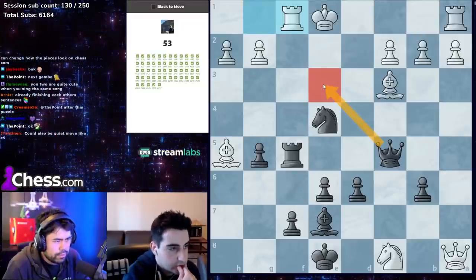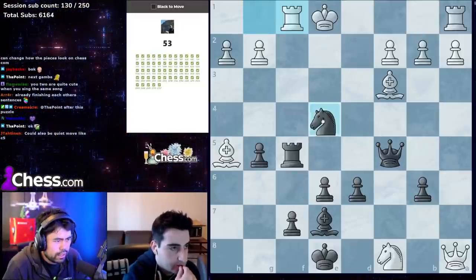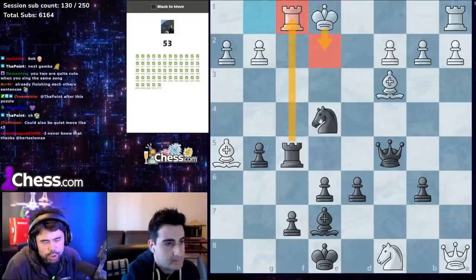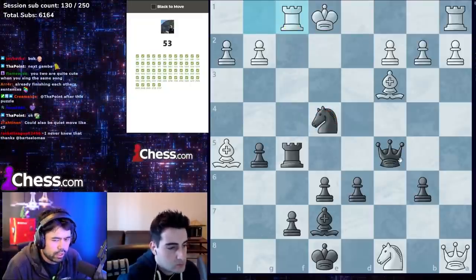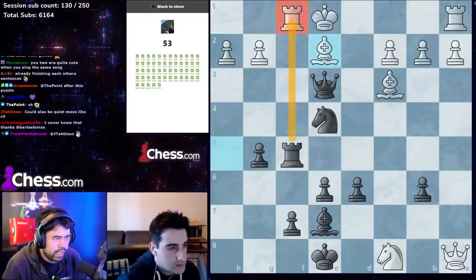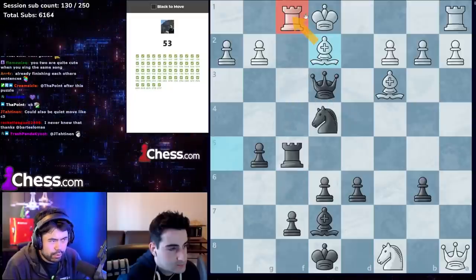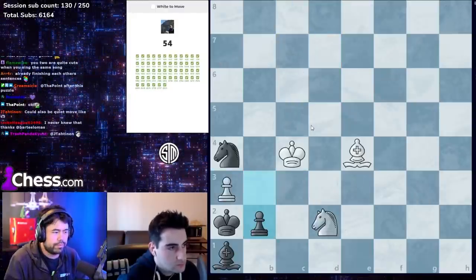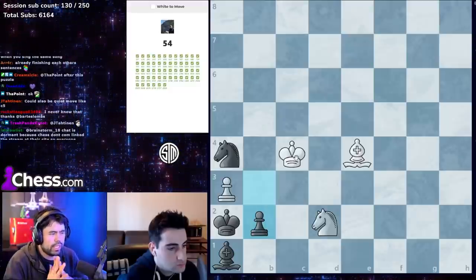Queen a1 — rook f1 here. This looks like checkmate in two — we need three check. Queen f1 is just checkmate. Not rook f1 — after king e2 there's probably a way to win but it's not forced checkmate. So queen e3 check, take, white cannot take with the bishop to put the king in check, you trade, and now queen up is checkmate.